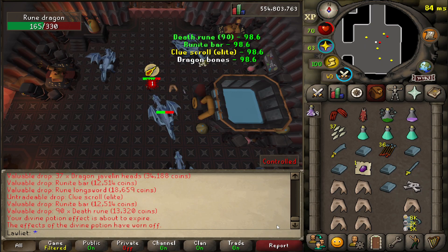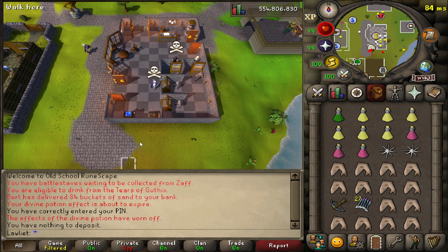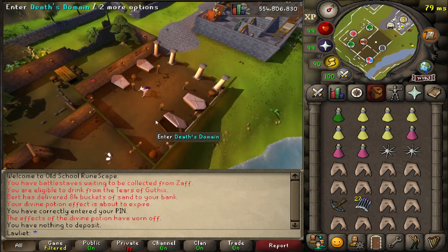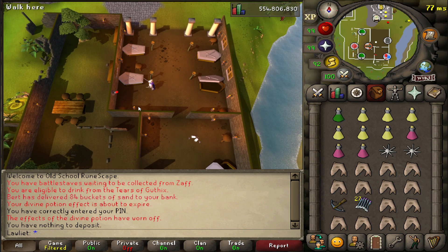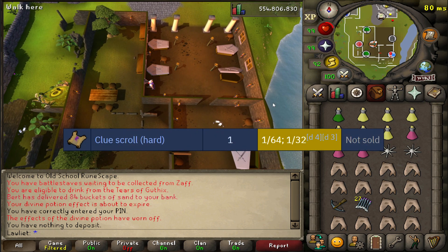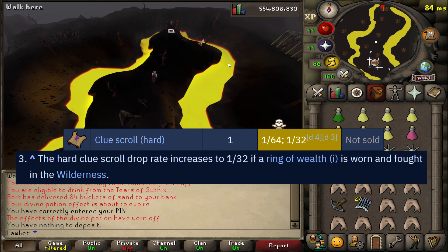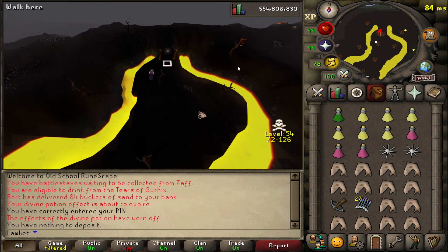There's another elite clue scroll at 1,400 KC. Since we're getting elite clues from the rune dragons, anytime that happens I am turning them into master clues. We get our easies and mediums from jars, and we go to the wilderness to get the hards from the hellhounds. This is pretty much the method I've been using for most of my videos whenever I want to do masters, because it's easy and it's cheaper than just buying jars for the hard clues.